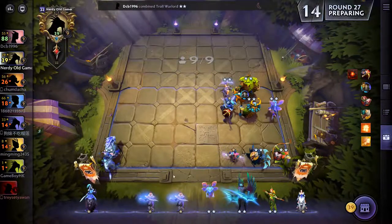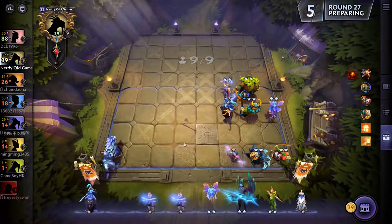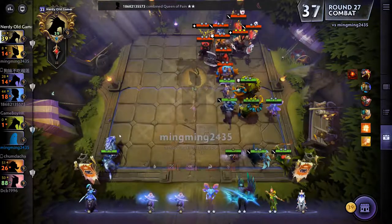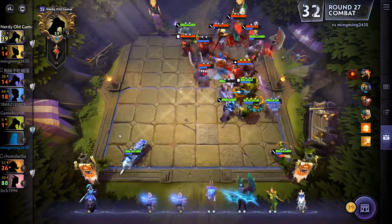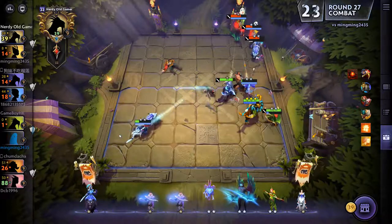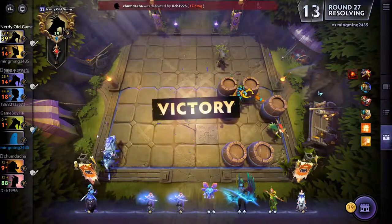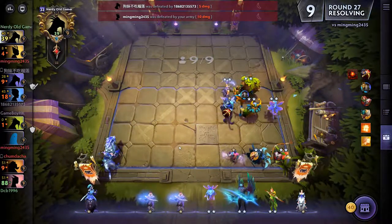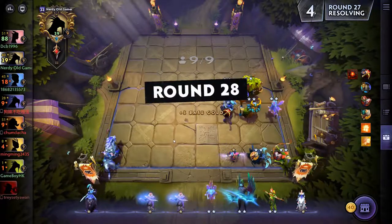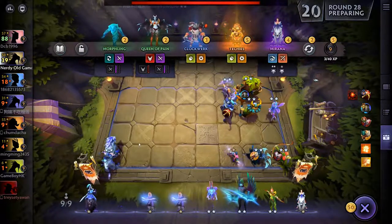I think we'll save our money and see if we can get a win streak of four. Killing him was important - if we hadn't killed him fast we would have been dead. Luna - we want Luna. That's not Luna, we'll pick her up after the round starts. Stay at 50 gold for the five interest.